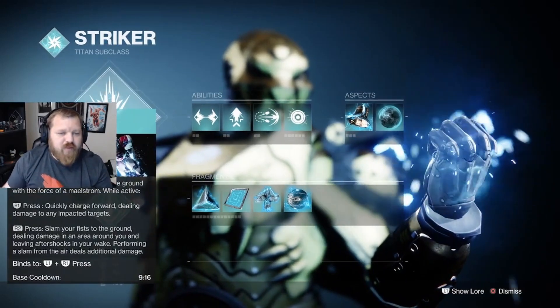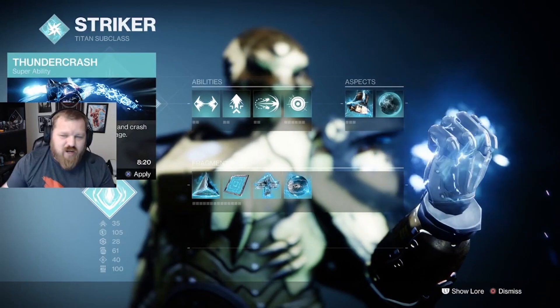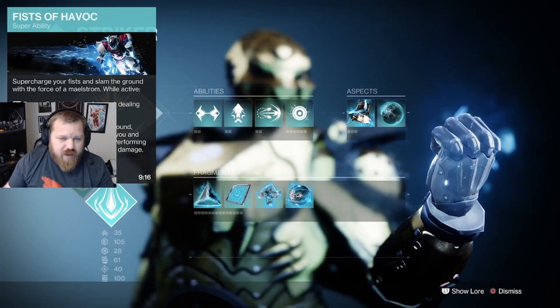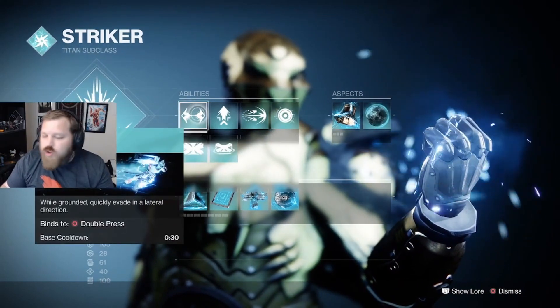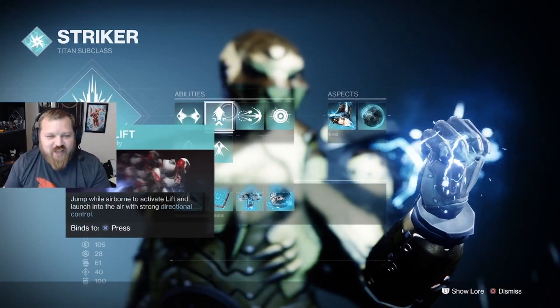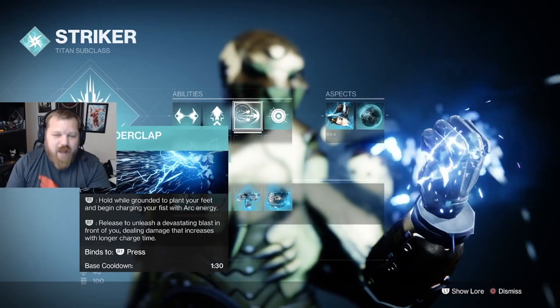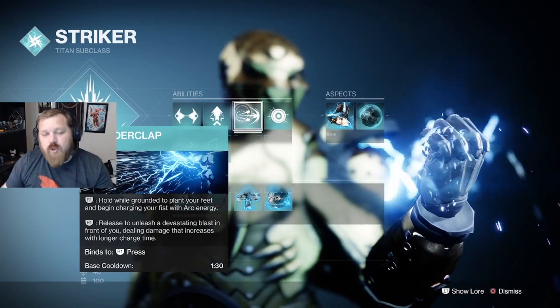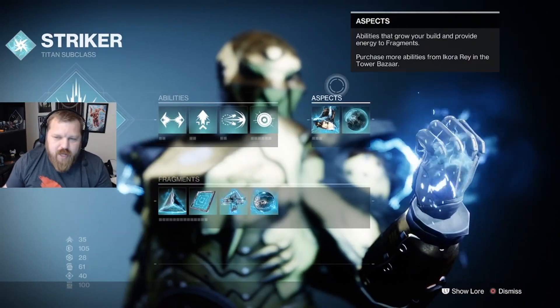I was running Fist of Havoc because Thunderclap without the exotic is not all that good, though I wasn't using my super as much as I probably could have. I'm using Thruster because it's a lot of fun. Then there's Thunderclap — obviously the key to this whole build. It is an absolute blast to use, especially when you charge it up to max potential. I was personally using Pulse Grenade.